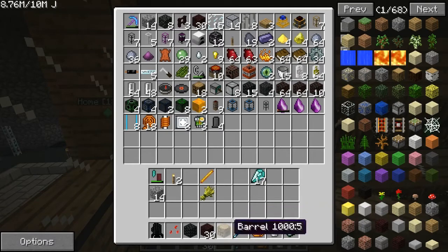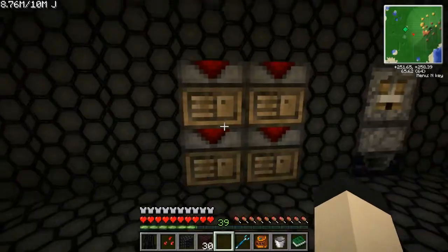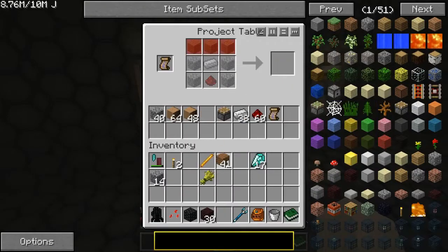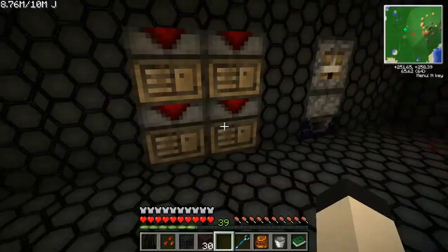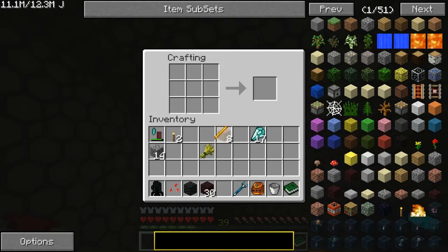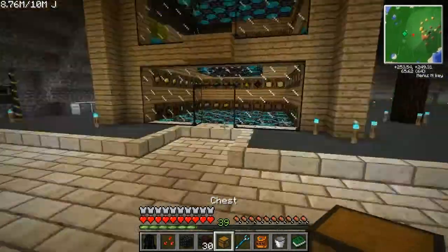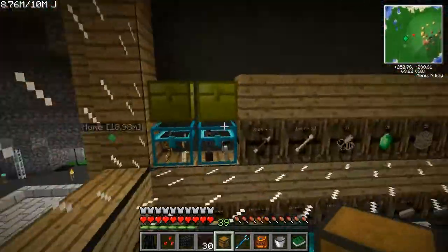I've got a barrel. Against my better judgment I think I'm going to have to make a chest. We need a build craft pipe.